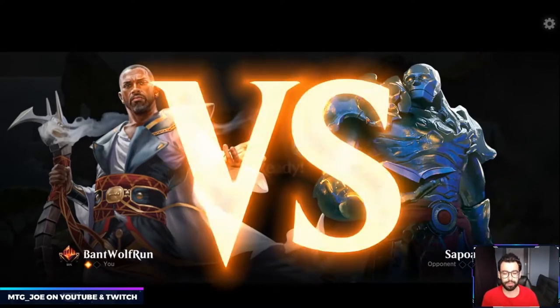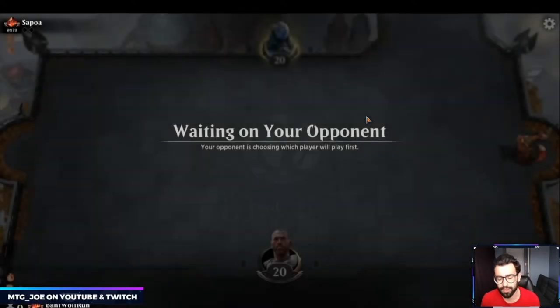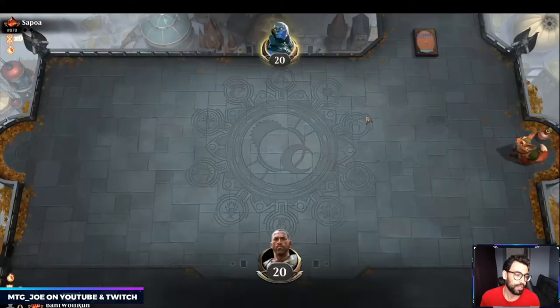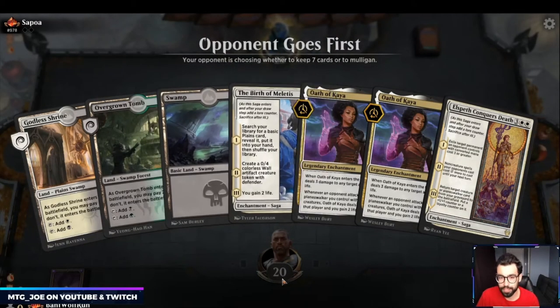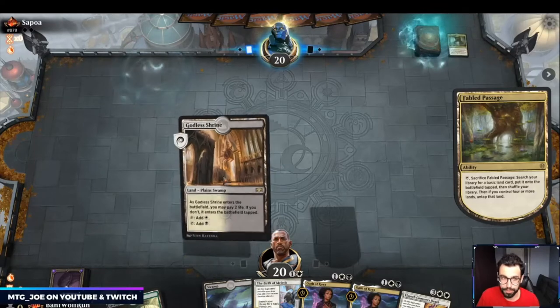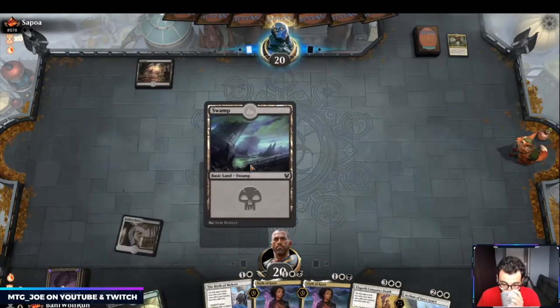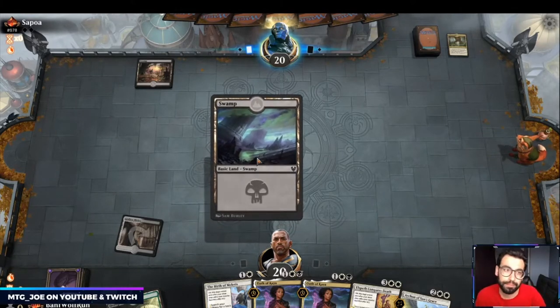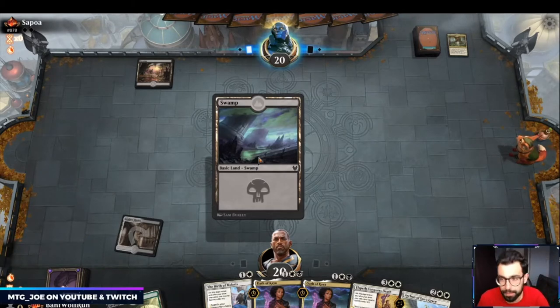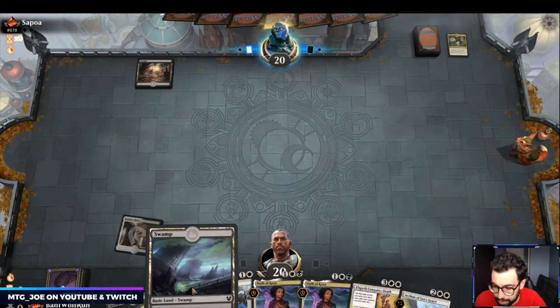I don't like Devout Decree as much in this matchup — I was confusing it with Noxious Grasp; I usually don't bring Noxious Grasp in here. Keeping this hand. We go Meletis, then have double Oath of Kaya removal — it's a pretty removal-heavy hand. We want to find the clock now; Arcane is that clock. I wonder if they cut the Priests. We showed a lot of tokens so I don't think they'll necessarily make us sac what they want.